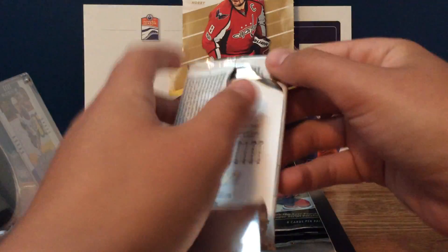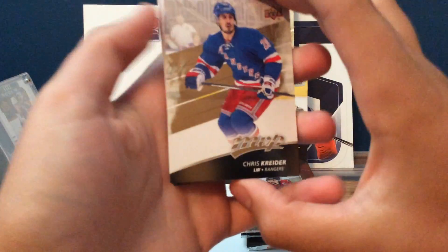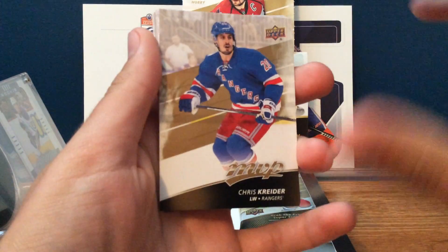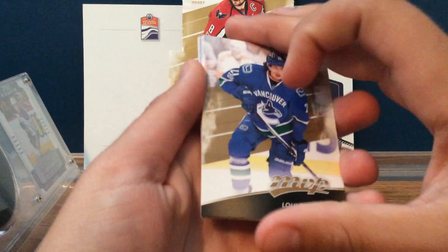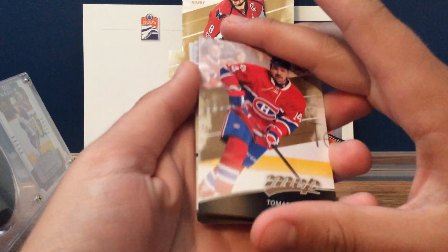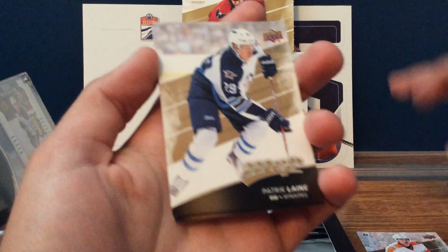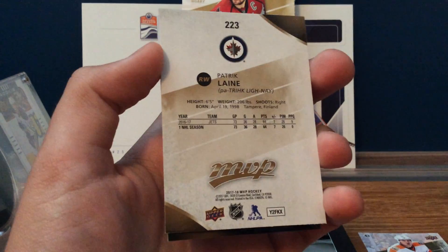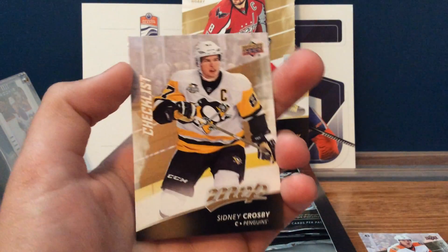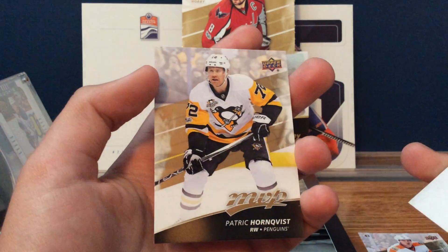Hopefully we do good. I'm hoping for some Brian Little stuff in here — maybe a silver script of him would be really nice, or even a base would be pretty good. But we got Chris Kreider, Louis Erickson, Thomas Plakanik, looks like we got a Travis Konechny with Alex Ovechkin on the back, Patrick Laine second year — that's a short print, that's his first ever base card — and a Sidney Crosby checklist, then we got Lucic and Hornquist.